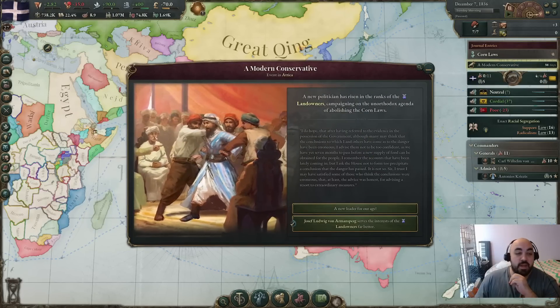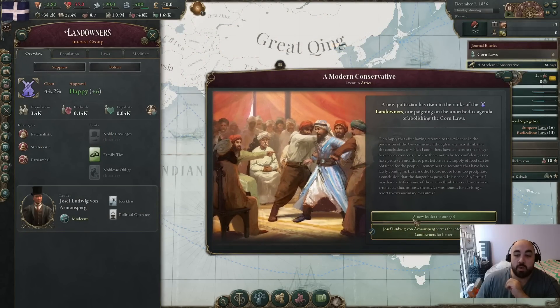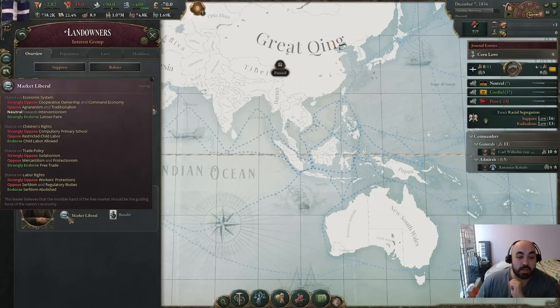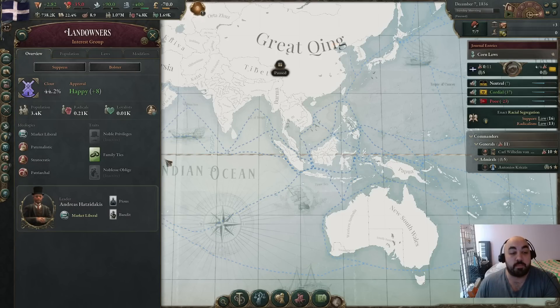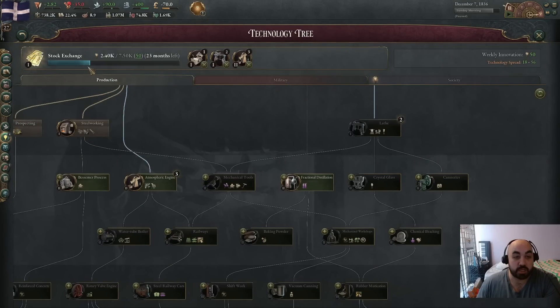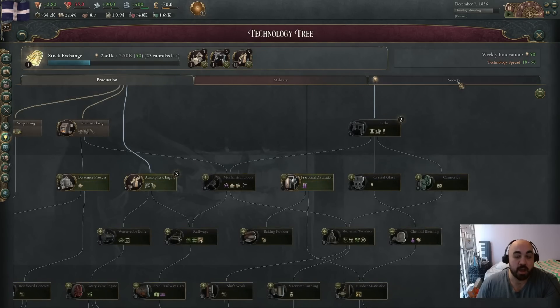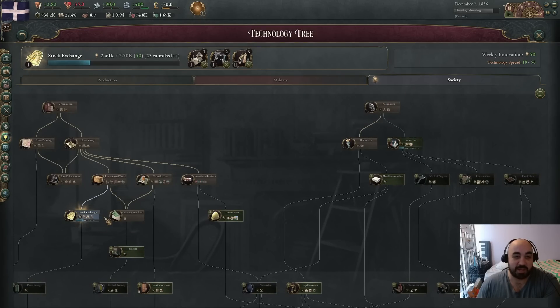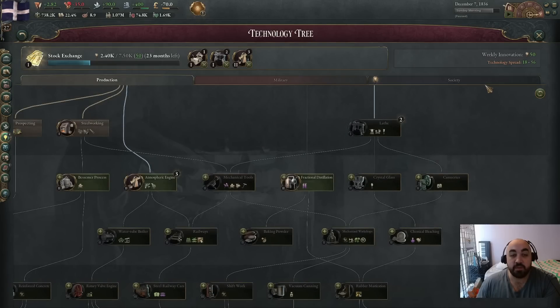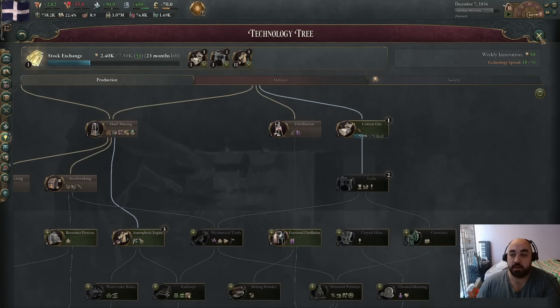Here we have the modern conservative event — this is what I was talking about with the Corn Laws. The modern conservative event pops. He's a moderate now, but when we click 'a new leader for our age' he will now be a market liberal, which means he supports all of this laissez-faire, child labor, free trade, serfdom abolished type of stuff — which normally the landowners oppose. The ideology of the individual will override the ideology of the interest group, so now they straight up support that stuff. This is why we are researching stock exchange first, so that we can pass free trade before our market liberal landowner dies.